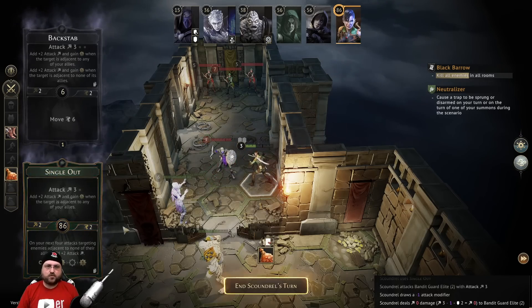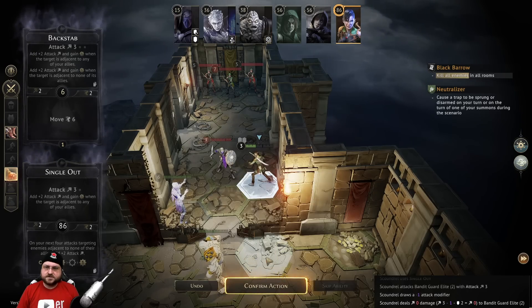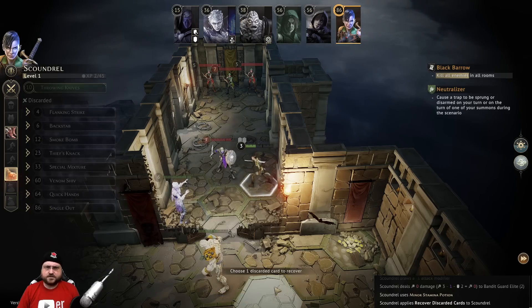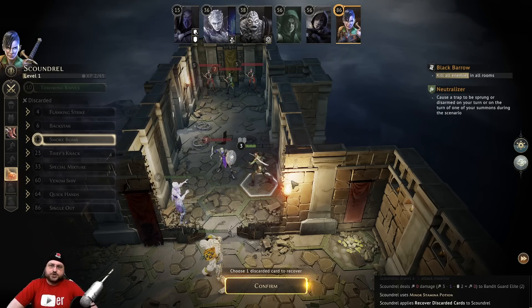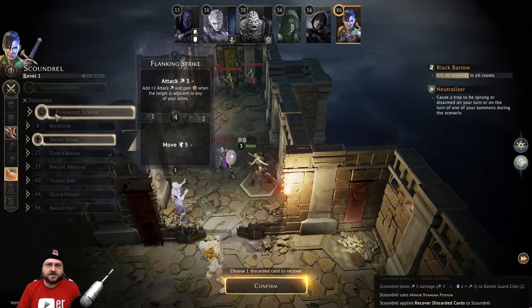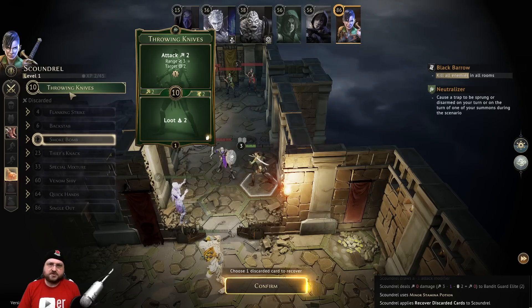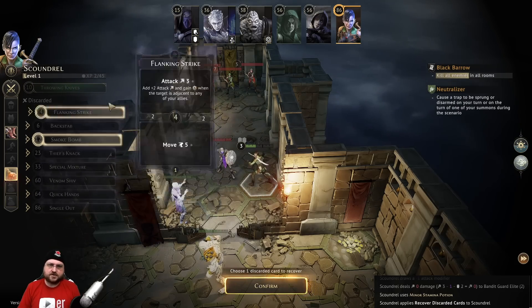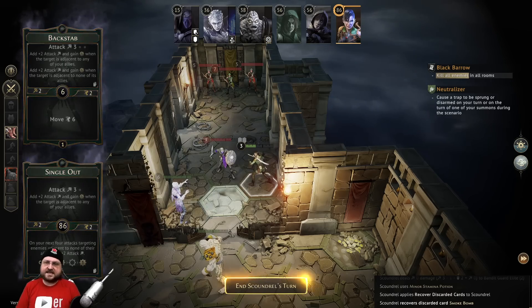Minus one - so he literally takes zero damage. I'm definitely using the stamina potion so I can do things next turn, and I'm bringing our smoke potion back up. I'll smoke bomb to turn invisible and do some shenanigans with one of our super quadratic damage attacks. Smoke bomb is the top, so I'll smoke bomb and then use the bottom of throwing knives to move a little bit, then rest to recycle our hand and set up a big damage attack. Enemies can't attack things that are invisible.